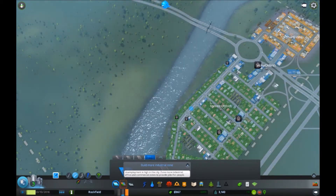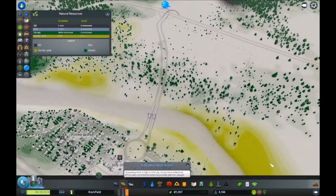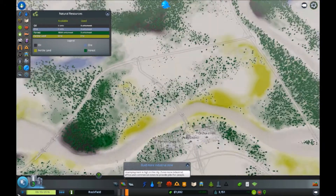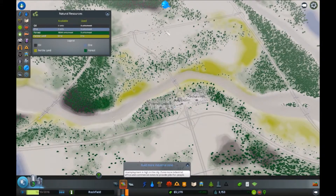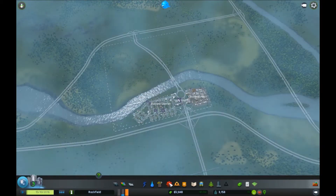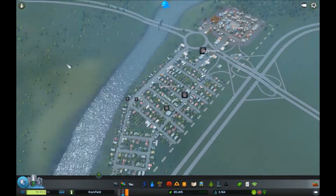Either that or extending it from that point over there and doing a posh area. I'm going to look at natural resources quickly - oh it's fertile land on that spot. That other area looks quite good too - it's got oil. I think I'm going to build on that side next and make this whole area around here industrial because we need more industrial. There might be more residential around there to meet other demands. There's one last thing I want to do - build a cemetery - but we don't have enough money so that'll be next episode.